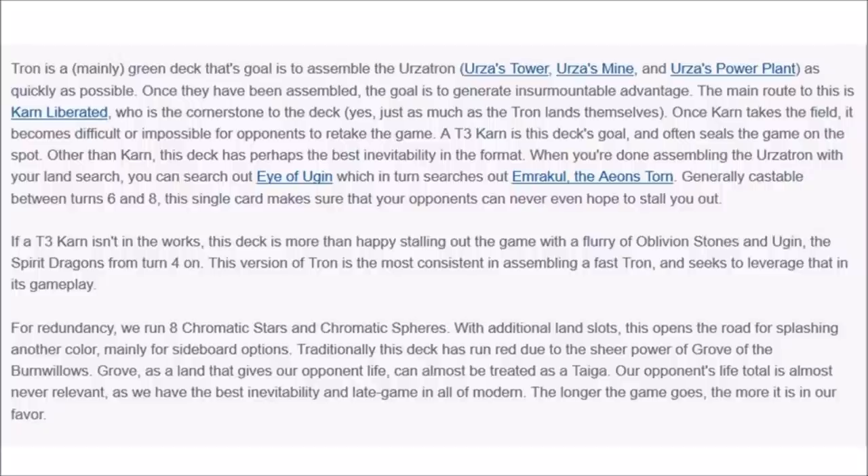Tron comes from Urza's Tower, Urza's Mine, and Urza's Power Plant. These cards have been reprinted in many sets, so they are very cheap. The goal is to find these lands, play Karn Liberated, or play Eye of Ugin to search for an Eldrazi and do crazy stuff. The idea is to filter with Chromatic Star and Chromatic Sphere, along with additional land slots. I play fetch lands in my deck — it does operate like a combo piece.